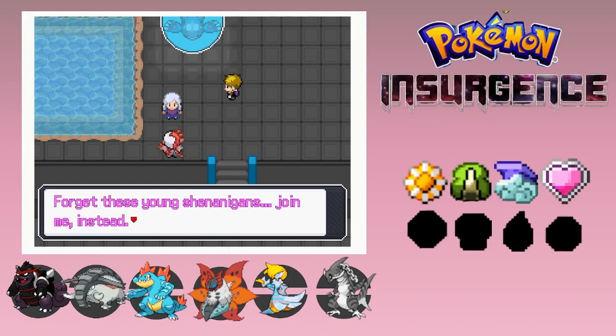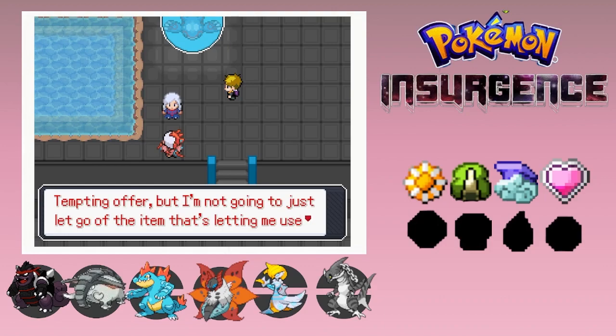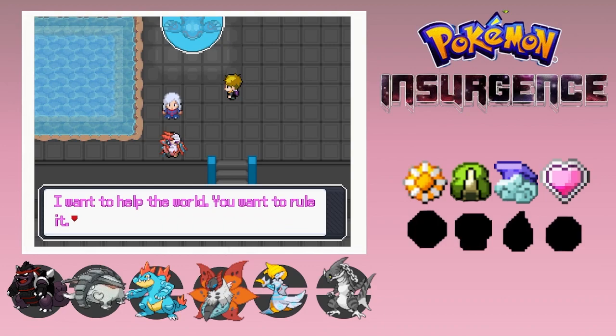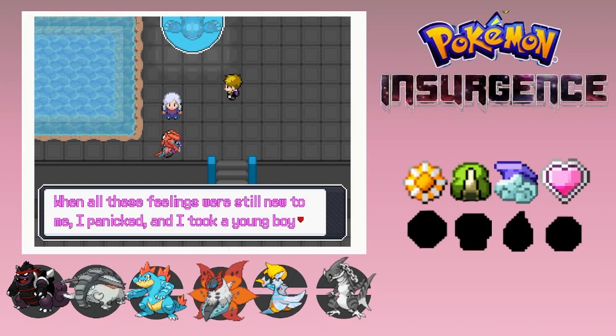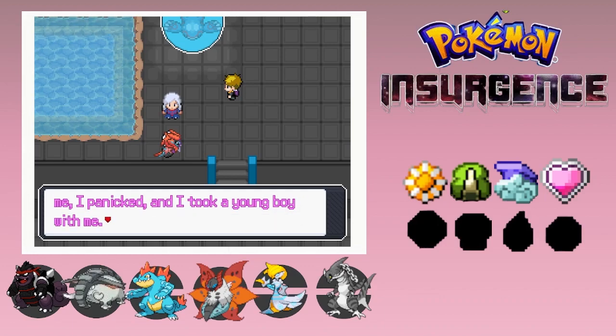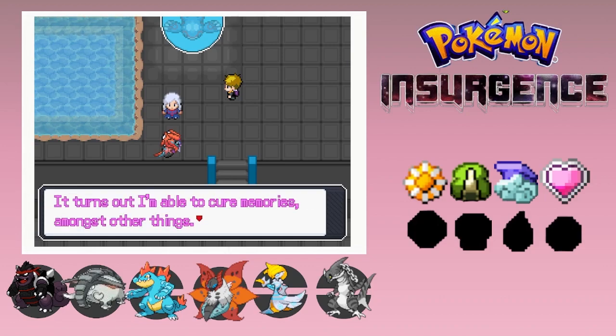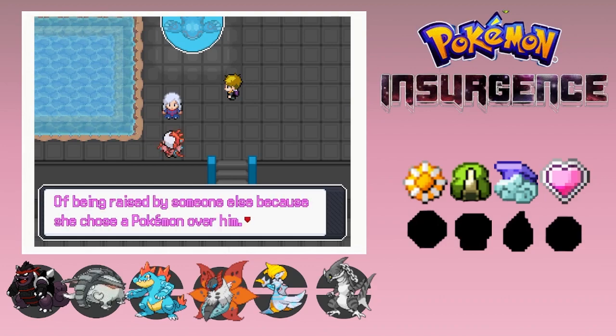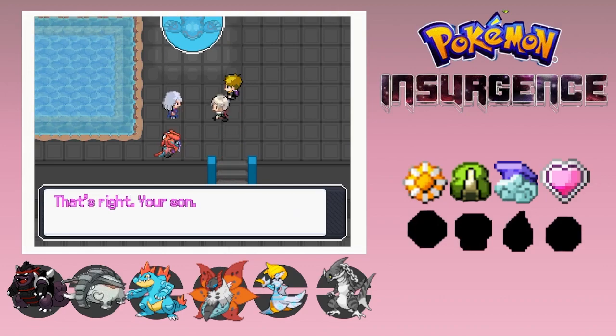As much as I hate to do it, I'm offering that to you. Forget these young shenanigans - join me instead. All I ask in return is the crystal. Tempting, but I'm not going to just let go of the item that's letting me use Kyogre's power. I don't know how you got down here, but you better turn your weird tentacle-covered tail around and leave now. I wasn't the one who wanted you to join. I want to help the world - I want to rule it. Let's be honest, we would make a terrible team. When all these feelings were still new to me, I panicked and took a young boy with me - he's fine, but I did have a nice talk with him. Turns out I'm able to carry memories amongst other things. The memory of the mother who abandoned her child, of being raised by somebody else because she chose Pokemon over him. Even after I helped him remember that, Damien still wanted you to join me.